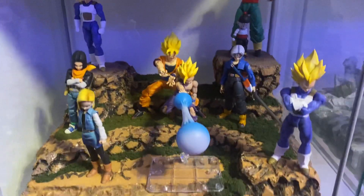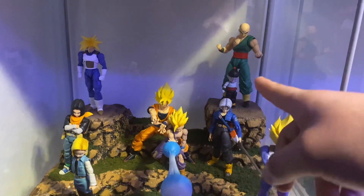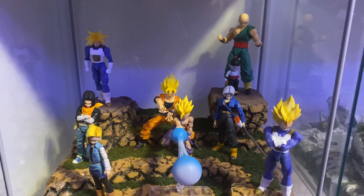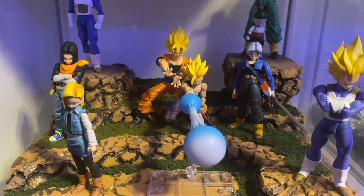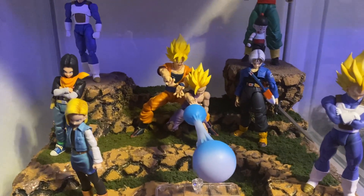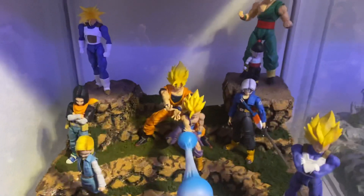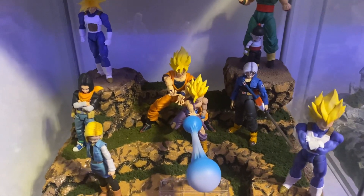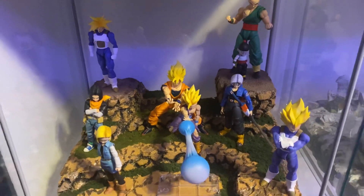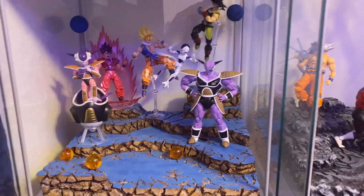Down here we have the Cell Saga. New figures — it's Gohan right there and Tien and Chiaotzu. I really like this shelf a lot. I like that Kamehameha right there. Also trying to get more — Android 16 — that first form Cell looks pretty cool, the one that just came out. Also the Gohan from Namek, that was cool.